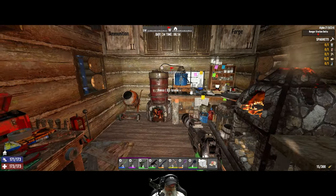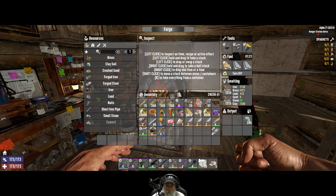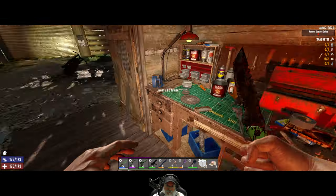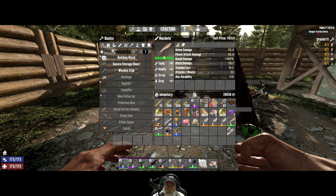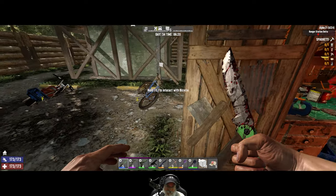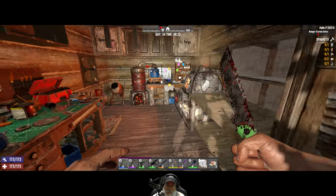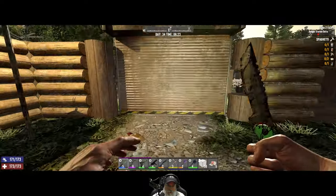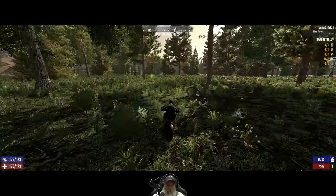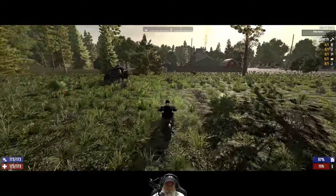We're not going to make a ton of money but we'll make some. We're currently sitting at 28,000 coin. Let's go do our turn-in for Rect. If he has something we want we'll pop our awesome sauce and sell everything to him; if not we'll make the usual rounds.